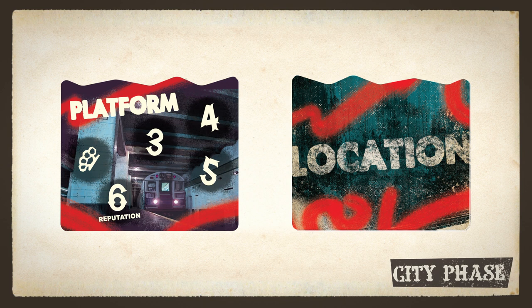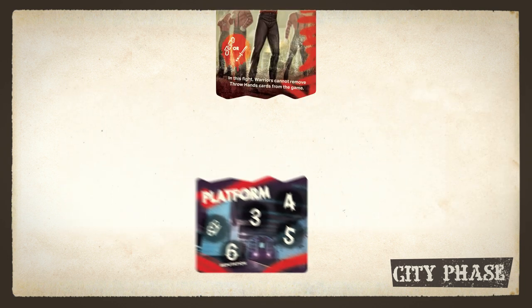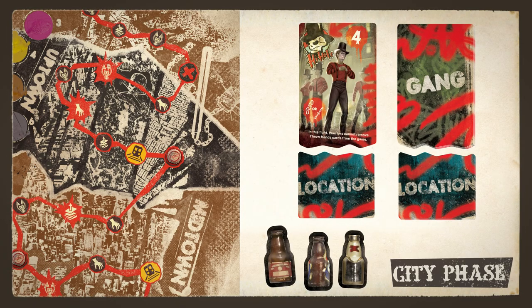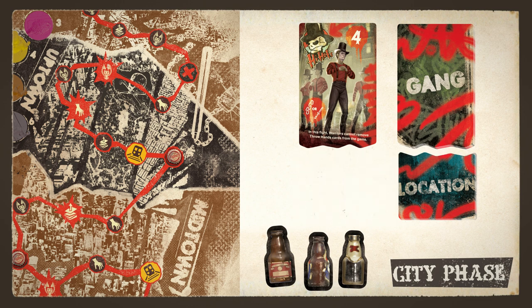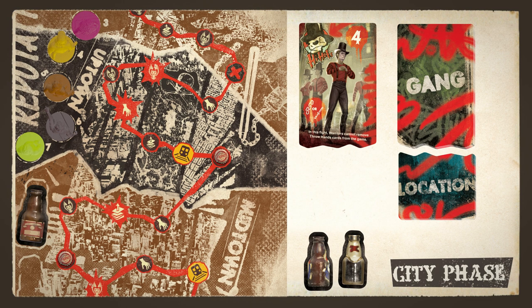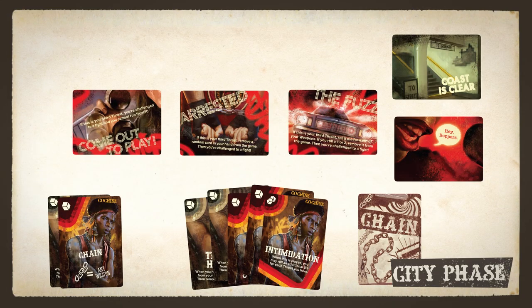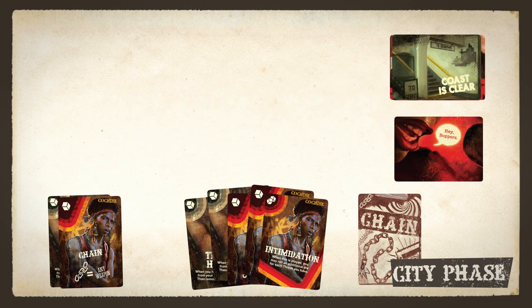If you were challenged to a fight, secretly look at the top location in the stack. Without communicating with the other players, choose whether to fight or run. If you choose to fight, reveal the location tile, take the instigator token, and begin a new fight phase. If you choose to run, the city phase continues with the next player's turn. But first, place the location tile face up on the bottom of the stack and place one bottle token on the board. Then move the warrior's gang leader one space down the reputation track for each bottle on the board. After choosing whether to fight or run, shuffle the three threats and any cards in the bopper discard pile back into the bopper deck.